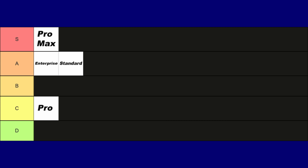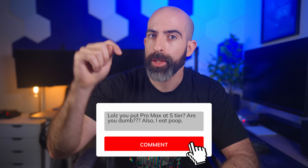So if I had to rank these lineups: Pro Max is S-tier since it's a bit cheaper and gives you some non-PoE options. Enterprise is A-tier. Standard is also A-tier for the price point and options. Then Pro is C-tier because I don't really see why it exists. Do these tier lists even matter? No, it's just to bait you guys into commenting how wrong I am — so go do that.